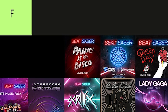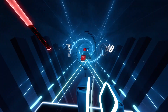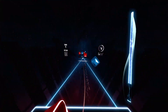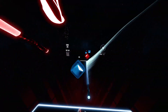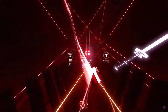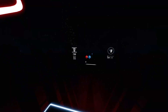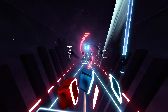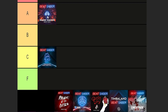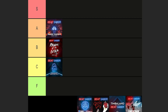Next we have the Panic at the Disco music pack. I am disappointed there are only four songs in this pack — they could have added at least two more songs and it would have been so much better. The environment I absolutely love. The mapping in this music pack is actually really good — no real complaints, the flow felt fine. But it would just be wrong to put a music pack with only four songs higher than Imagine Dragons. So I'm gonna put this in B tier — a solid B.